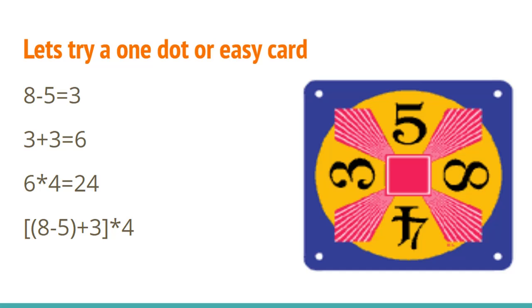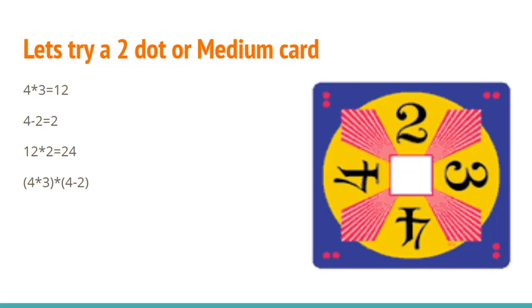You can write it in order of operations like that at the bottom too. This 2-dot card, or medium card, you can solve by multiplying 4 and 3, then subtracting 4 and 2, and then multiplying 12 and 2 to get 24.